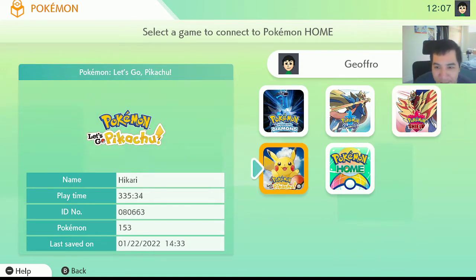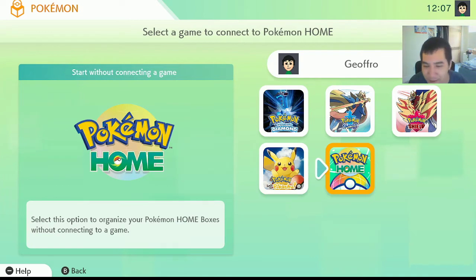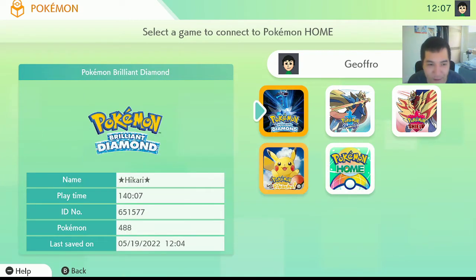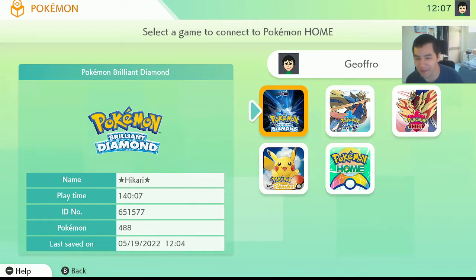I have all these different save files on this particular profile. I should have another Let's Go save file but I transferred it to one of my other Switches, and I haven't started a Legends Arceus save file on this profile. If you had all the games, you can technically move Pokemon into Home from seven different games on the Switch — that's pretty insane. And when Scarlet and Violet come out, that number's going to go up to nine.